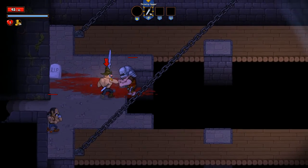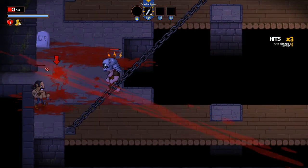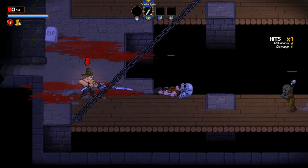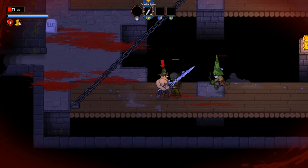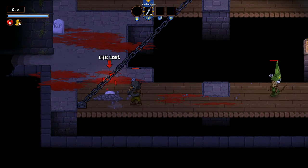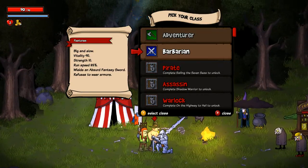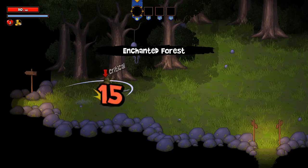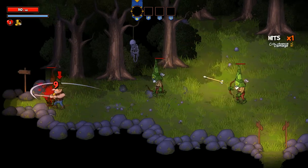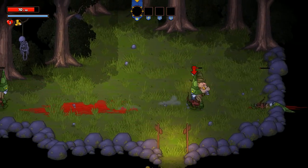There we go — kicked a bitch into the pit. And then we died right away, so now we're done. I should have been using the throwing daggers. It's a little hard to explain the game and actually play it decently well at the same time. So let's go back and go back to the Adventurer.